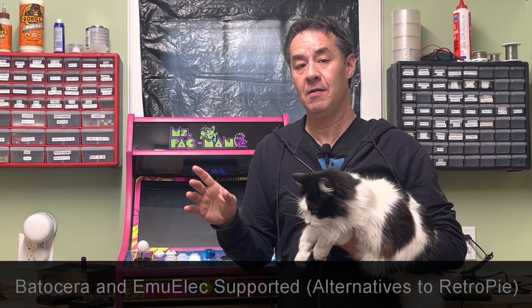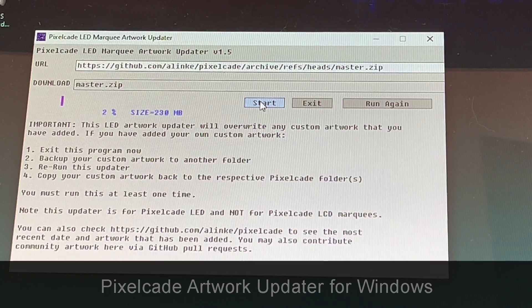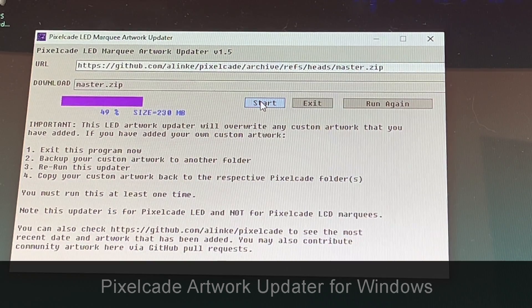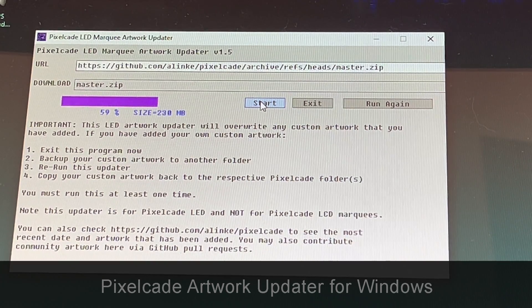Mainly for this video I wanted to focus on Windows support — a lot of new features added for PixelCade Windows. The first one is a new artwork uploader. Updating artwork on PixelCade for Windows was sort of painful before because you had to basically reinstall PixelCade, and there's so much artwork now the install just took forever. Now install the new version, and you'll get a new artwork uploader icon. Run that and it separates the artwork from the main PixelCade files, so if you want just the latest artwork, just run the artwork uploader.